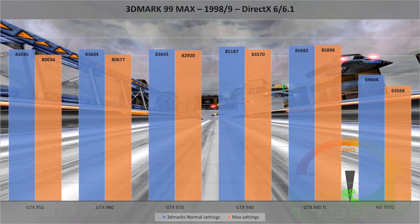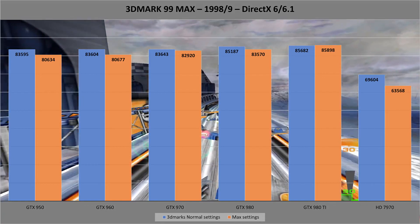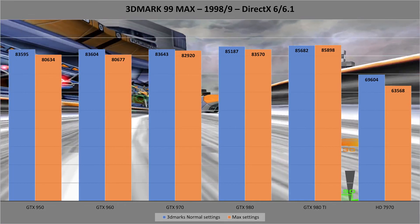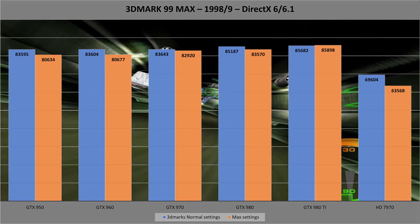First up is the 24-year-old 3D Mark 99 Max test. This is a DirectX 6 test, and all of the Nvidia cards give ridiculously high numbers, showing how vastly overpowered they are for games developed using this programming interface. Even with settings at maximum, there's barely any difference. The ATI card trails in last place.